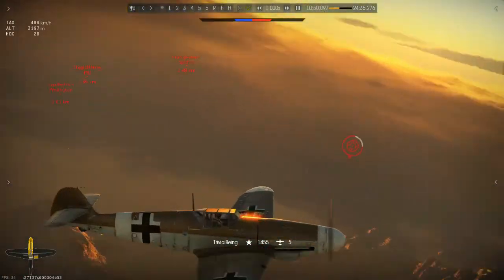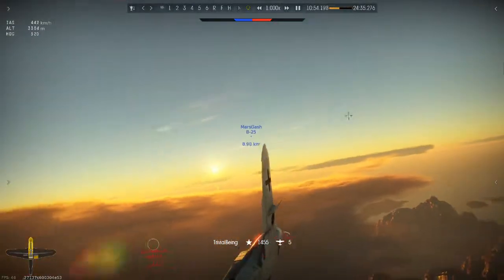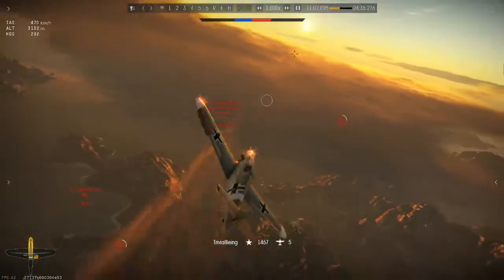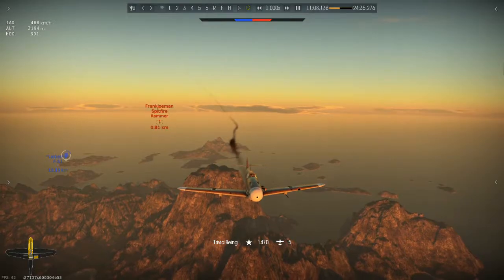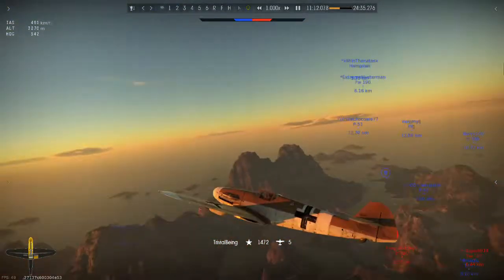The I-185 isn't coming up, but the Spitfire looks like the next closest thing, so better work on engaging the Spitfire. See if he's going to turn into me — and he will. I'll put a burst out and pull up out of the way. The Spitfire is turning onto my tail. My best option in the Bf-109 is to use speed.